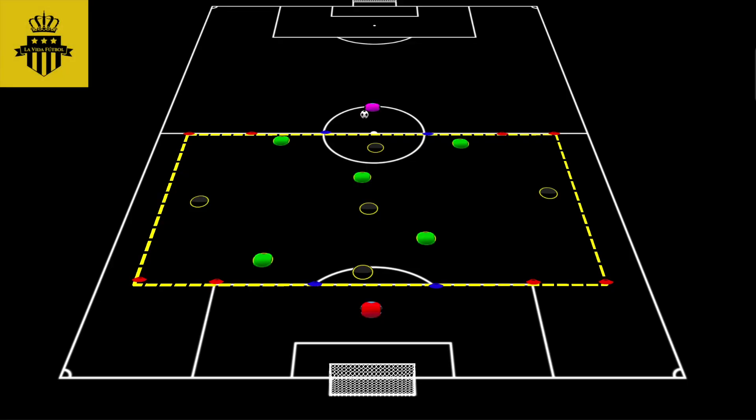The way we set it up is we use most of one half of the field. From the halfway line to the top of the box is the length of the field. The width is basically the whole width of the half. I made it a little bit shorter just because with 5v5 inside this playing space, we don't need the entire half to play wide. You can choose to use the entire width, but I chose to use a little bit less.